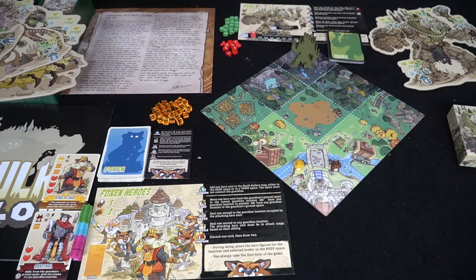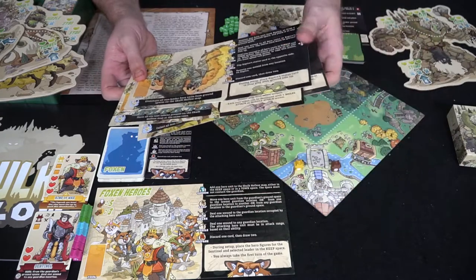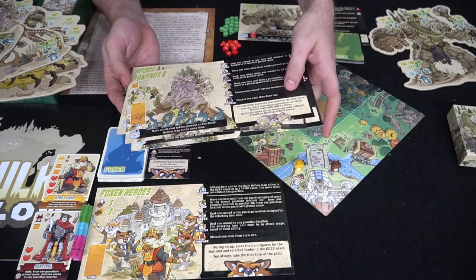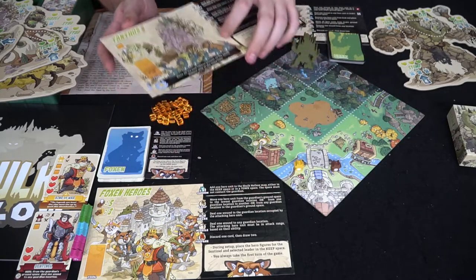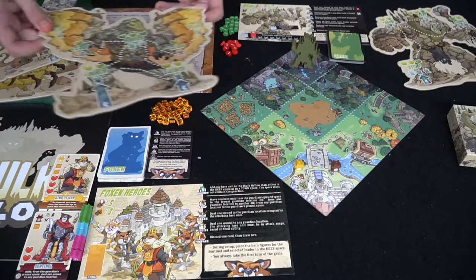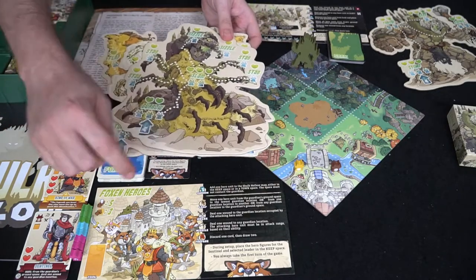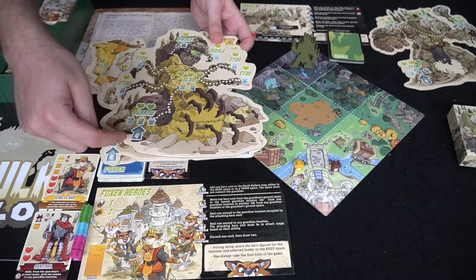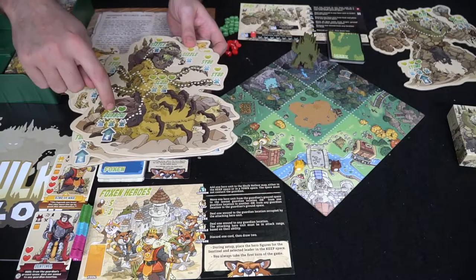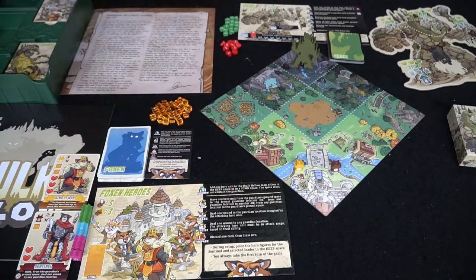There are four total guardians: Grack, Apoda, Raptra, and Tantanos. They all have their own unique abilities, their own unique style, and things that they can do. They also have their own unique player boards. Each one of them has their own type of health track as well as how the foxes are going to get across them. You're going to start from the bottom and follow the lines to choose where to go. The way to beat them is to simply remove all of the health from all of the spaces on the board.